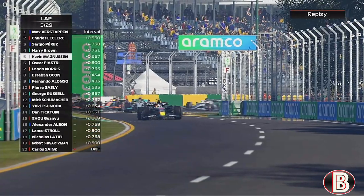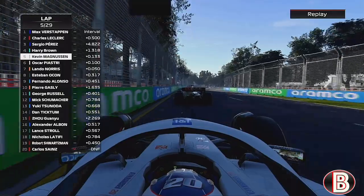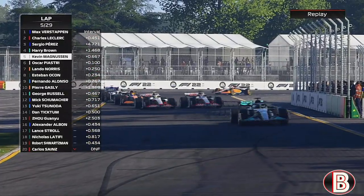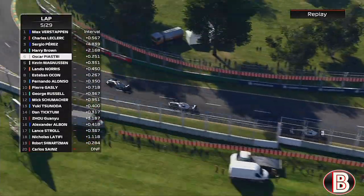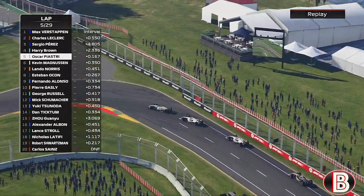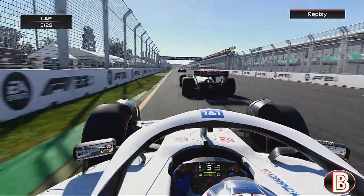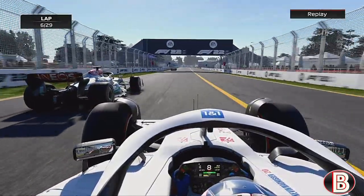We're making so many mistakes in these stages, nearly dropping it at turn two. Piastri has sent it on his teammate Magnussen after Magnussen was trying to get past us - the two Haas side by side. Magnussen keeps him behind. Piastri is up into P5 behind us. Going into the final two corners we've gone very deep, locked up, and Piastri absolutely does us - he's round the outside. And now this is Magnussen on the back of us.